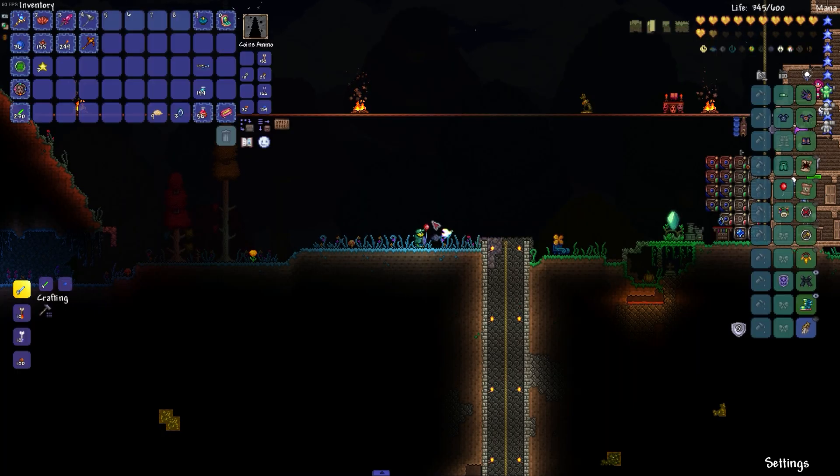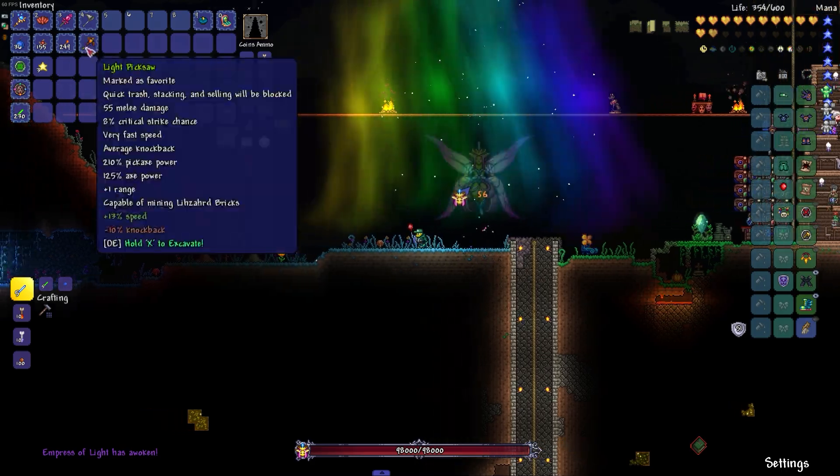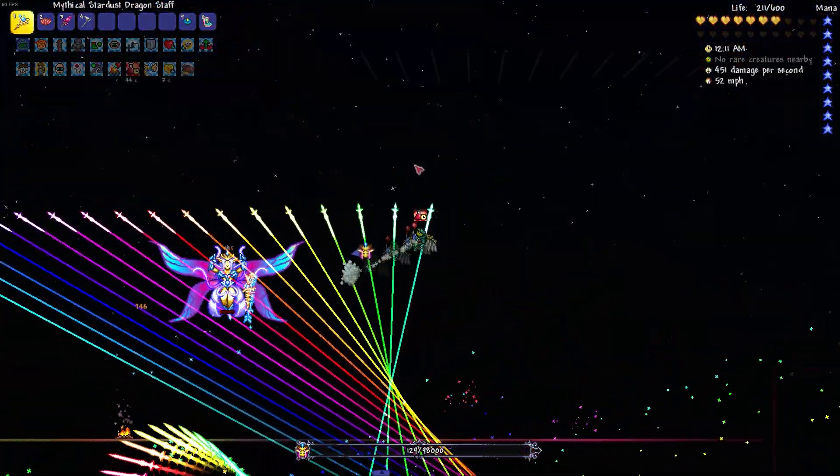One of the bigger issues in that fight was mobility, so I decided to fight the Empress of Light for a Soaring Insignia so I wouldn't have to worry about flight at all. And no, I'm not gonna fight Daytime Empress. The stupid Terraprisma can go fuck itself.